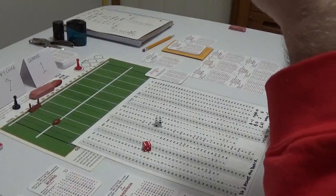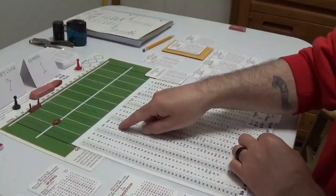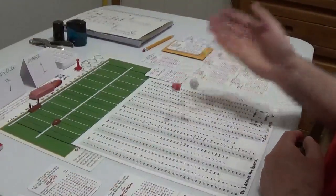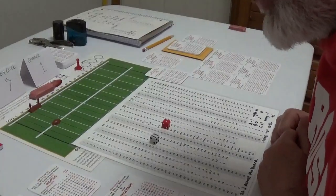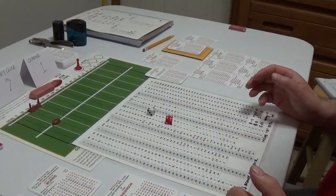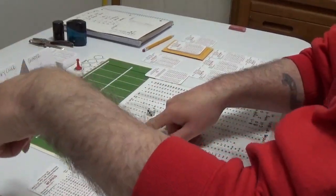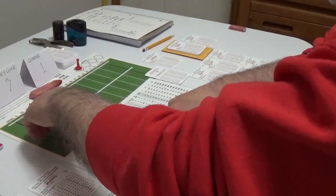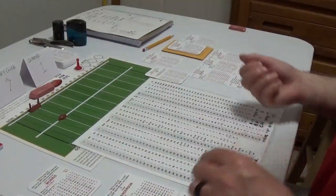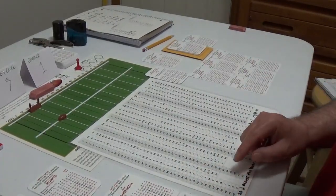We're going to run Willie Gallimore. I roll the defense — 16 — and the defense says it's A-S, so we modify this column down one. The number moves from nine down to eight, so he went from a two-yard run to a six-yard run thanks to the A-S adjustment. He picked up four extra yards. That defense already surrendered four more yards against the run using those cards — so cool. Now we have Rick Casares. It's second and four.